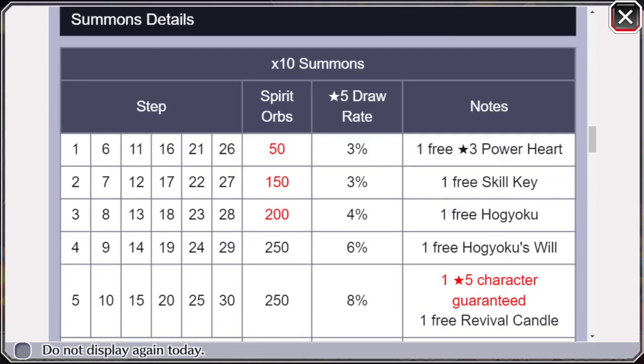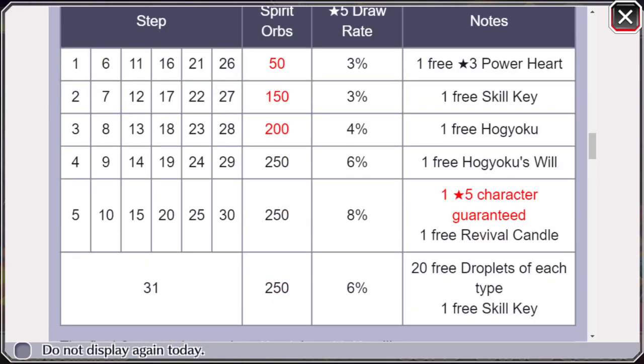The actual draw rate is right here. Steps 1, 6, 11, 16, 21, and 26 are 50 orbs, which is really, really good — we see that 50-orb cost six times. Draw rate is 3%. Then it's 150 orbs, which we also see six times. 200 orbs, we see that six times as well. And then finally the rest are 250 each. It does go up as high as 8% when it's guaranteed.